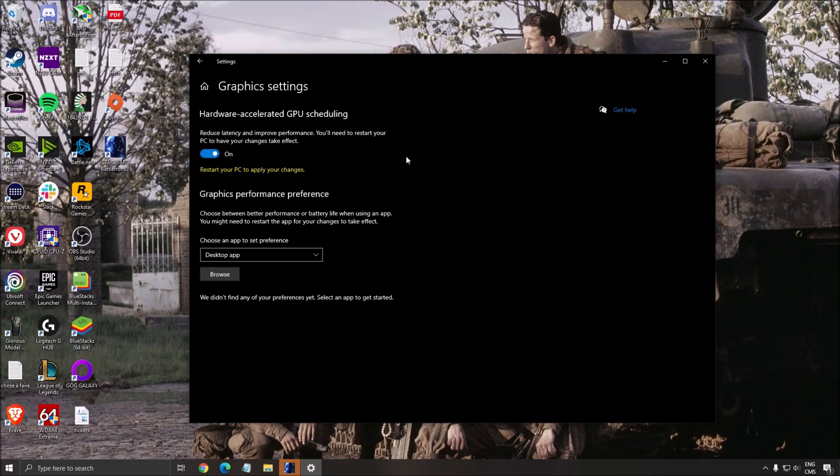First of all, to have this option, you need the latest version of Windows. Also, you need like a 1000 series or more recent GPU to have this option. On AMD side, I'm not sure if it's available right now, even on the new RX 6000 series. I think they need to do an update on their driver to have this. So important to put this one at on.